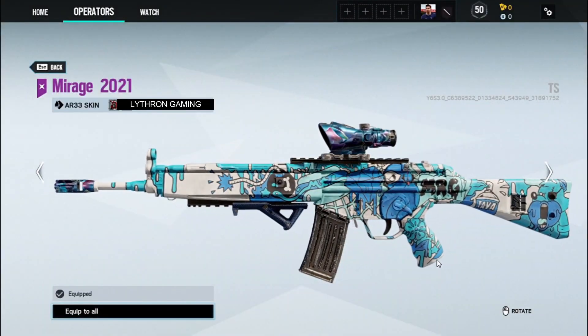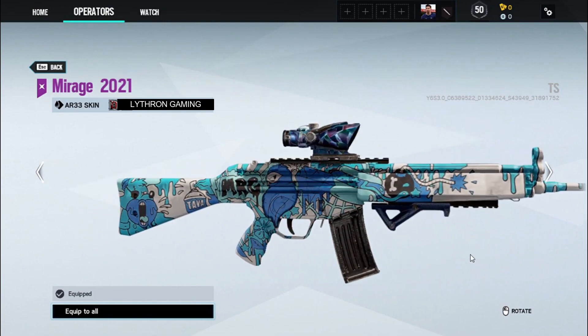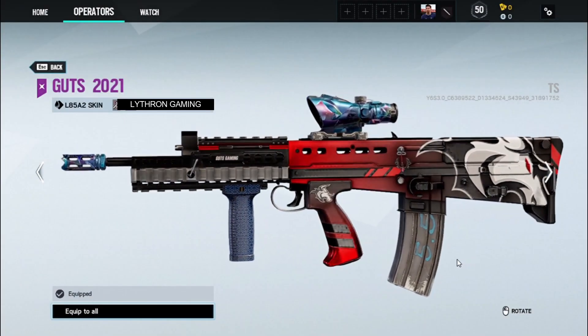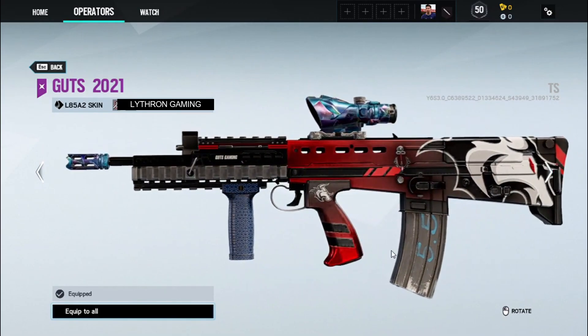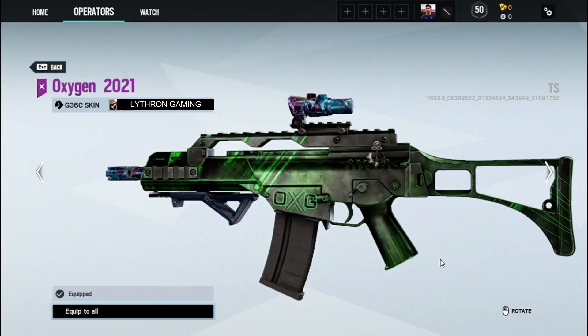Now I believe these are the tier 3 team skins. Obviously we've already had the tier 1 ones where they actually come with an operator bundle as well, like the G2 set for Vigil. Then a couple of months ago we got the tier 2 skins, like Dark Zero and Team Secret — the Team Secret one that looks like Black Ice. Now it seems like we're going to be getting the tier 3 team skins coming in Operation Crystal Guard.